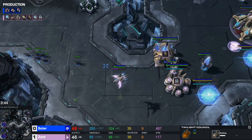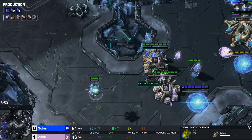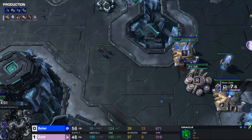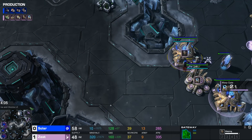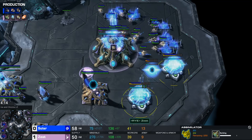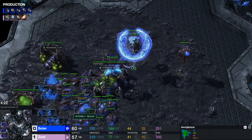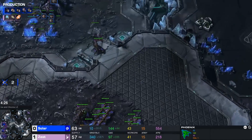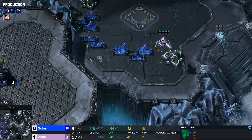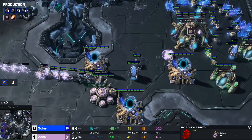This is such a weird build order, honestly. The Lings try to force something out of this Oracle, and they do get a use of the Pulsar Beam. Twilight finishes up — no upgrade yet, a little bit later this time. Solar, what are you doing? Not having a spore ready, not having double queens ready in any of the bases. Loses three drones and forces a full drone pull. Very good start once again for Zest. You've seen the three gates — you need a Roach Warren. Roach Warren goes down at 4:35, which is pretty late.